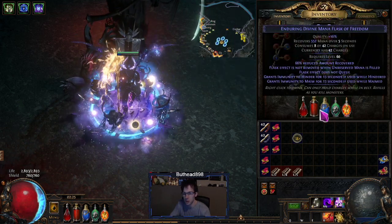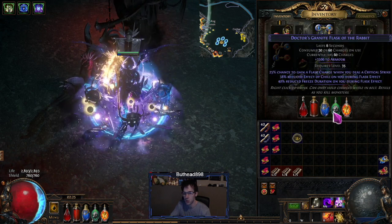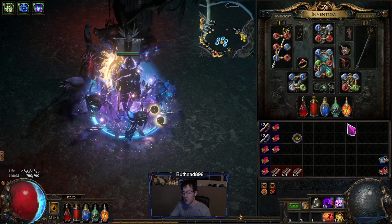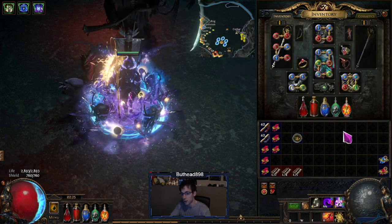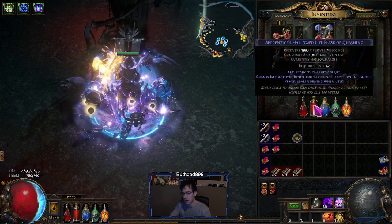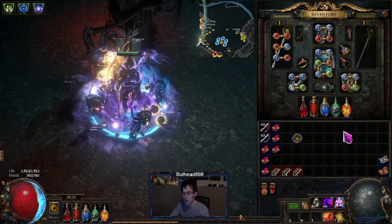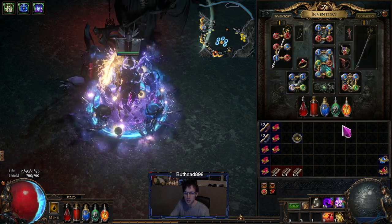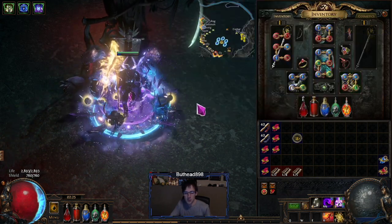The flasks are not great right now. I'd recommend getting a Granite Flask and a Quicksilver or a life flask. I'll probably end up making all of them gain charges when you block, since you have max block — that's probably the best approach. I might also get Rumi's to help with spell block, because spell block is the hardest part of this build.